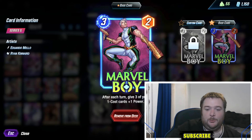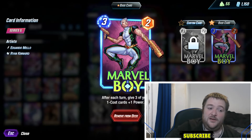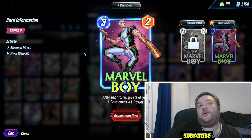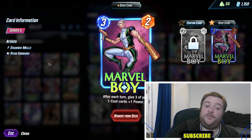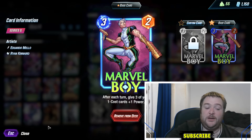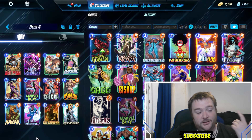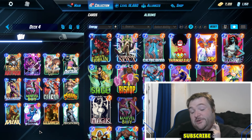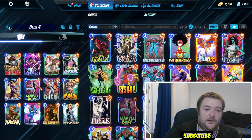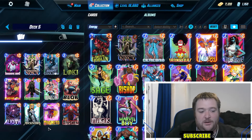Next up we have Zoo. Marble Boy made Zoo viable — it was always a deck that was okay but it never could keep up with the tempo. Your real buffs came on from Blue Marvel stuff which was nice, but at the same time it was a bit slow. Now you've got Marble Boy and you can pop off a little bit more. It opens up the deck, it's really nice.